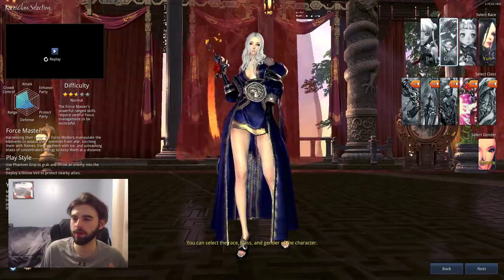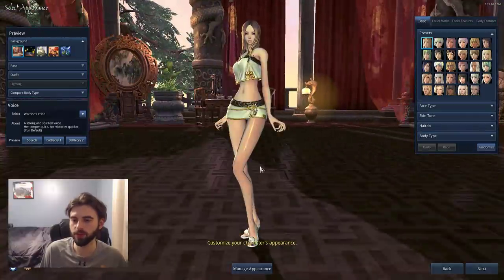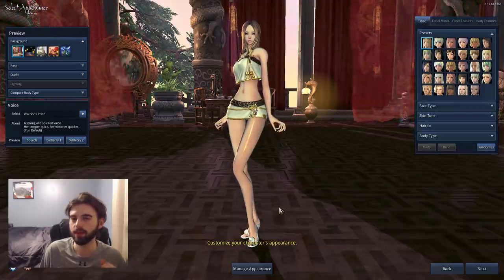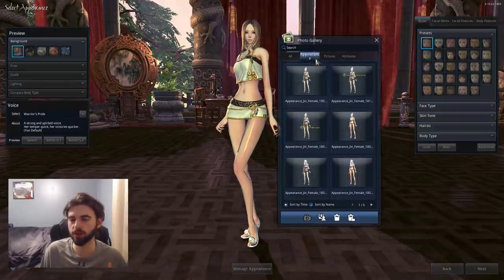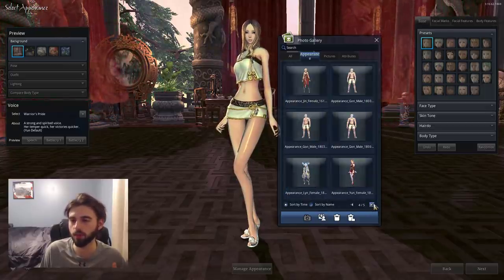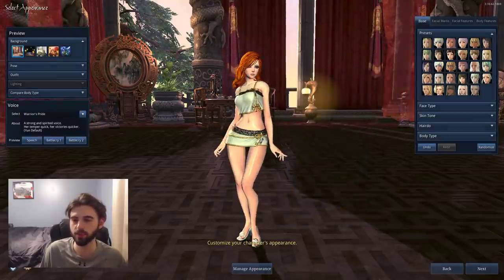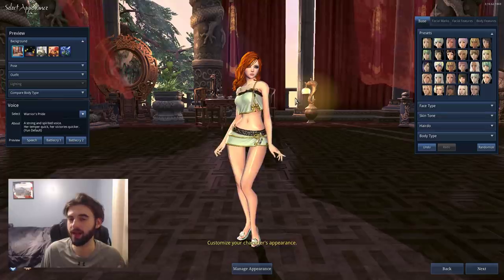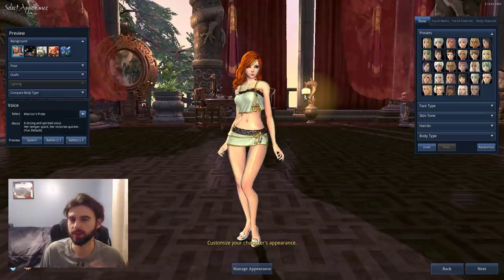For this example we're going to create a Yun Force Master and click next. At this point you can check and change the appearance of your character — there are so many different options you could spend all day here. You can also click the manage appearance button and upload a different appearance to import it. There are appearances all over the internet, so find one you like, click apply, and you can instantly apply that appearance. I also have a video linked in the description and a link to all my presets, so you can play as an EvildoSarm character.